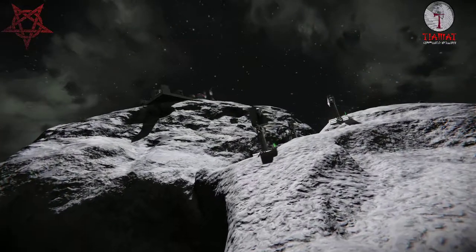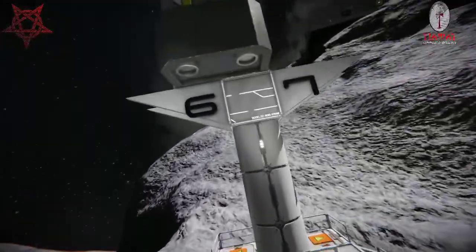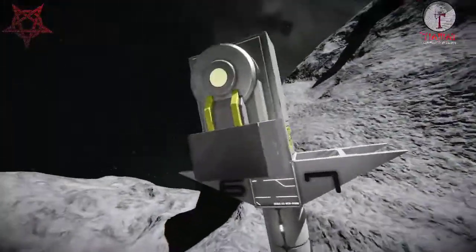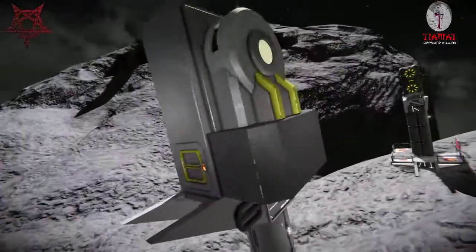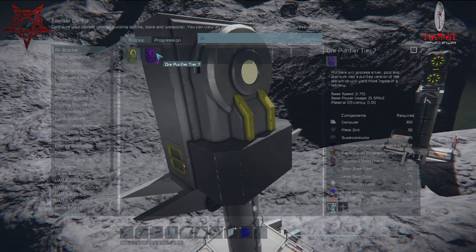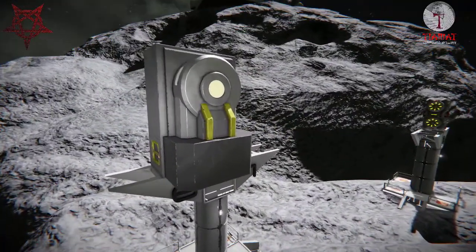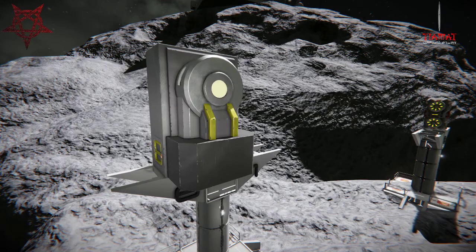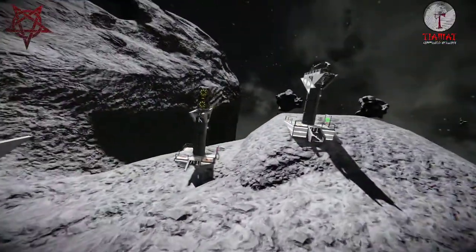The next processing block is the Ore Purifier, tiers six and seven. It looks really cool and industrial. It will only process silver, gold, and platinum, but with a lot more yield than normal refineries. It's basically a high-end arc furnace or specialized refinery — more choices, which is great.